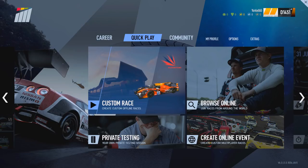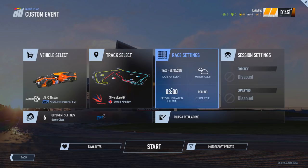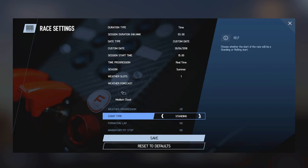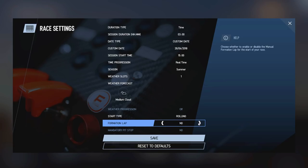However, when you come to a custom event — whether it's an online or single-player custom event — you can go into the race options and scroll down to the bottom. You'll see a start type option where you can flick between standing and rolling start.